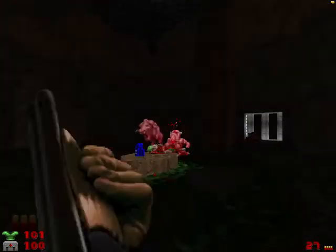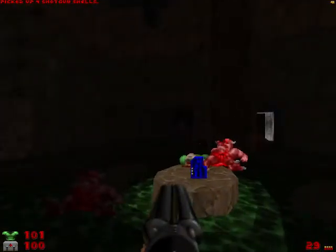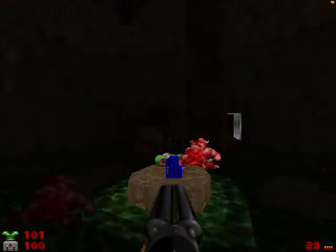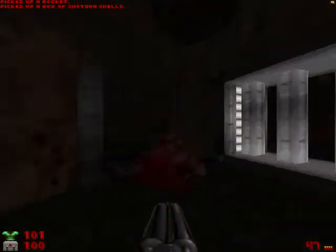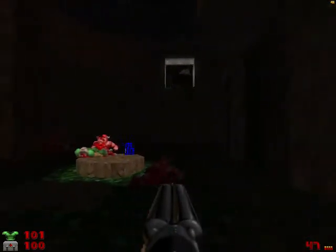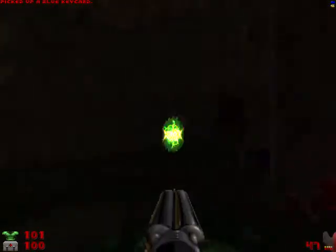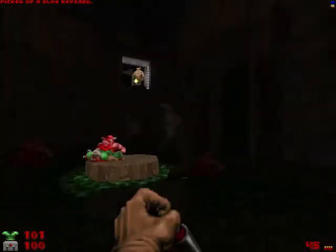Drop down, take out the demons. There should be one more. Grab the rockets. This is very dangerous because once we get the blue key, there are four hellknights that surround us and there's an additional one on top. So be very, very careful — you do not want to get surrounded. This is the last thing that you want to have happen.